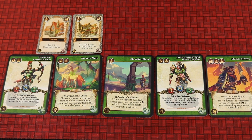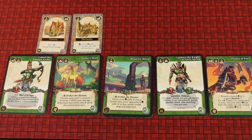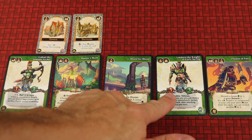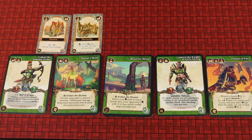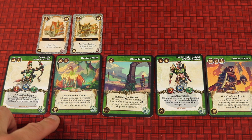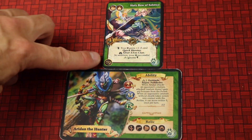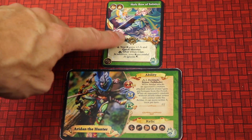The next phase is the activation phase, where you play different cards from your hand. There are different card types: character cards let you bring other miniatures onto the board with stats for dice rolls, movement, health, and abilities. You might also have spells, tactic cards, and relic cards — relics require your hero to have a specific relic in order to use that card.